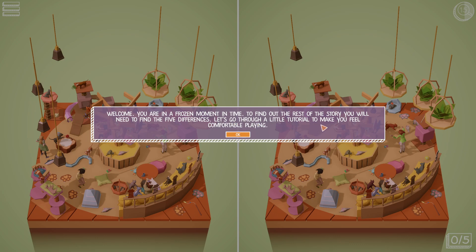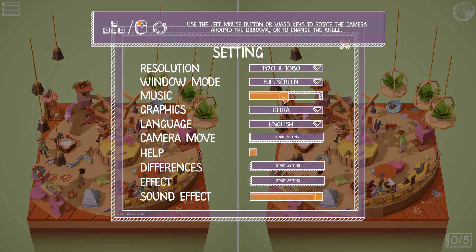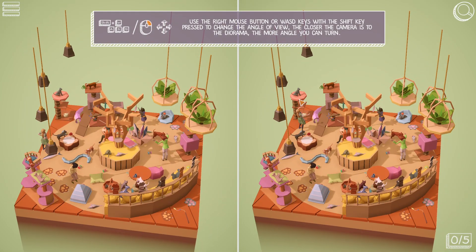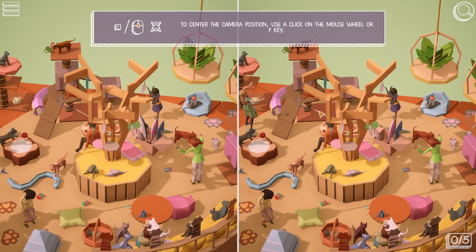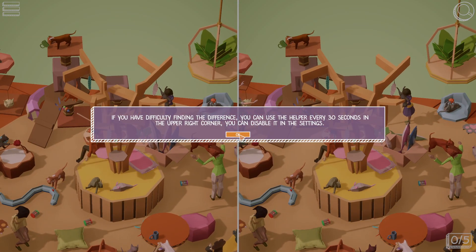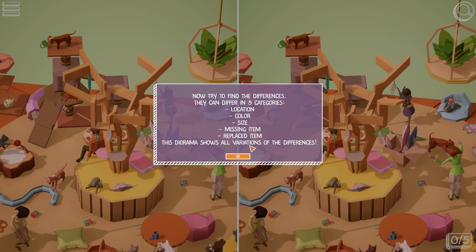Let's go through a little tutorial to make you feel comfortable while playing. Before going to the tutorial, let me just go to the settings and decrease the music. So WASD or mouse. If you have difficulty finding the differences, you can use the helper every 30 seconds — that's quite convenient. Upper right corner, you can disable it in settings. This magnifying glass is going to help us.